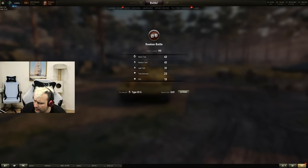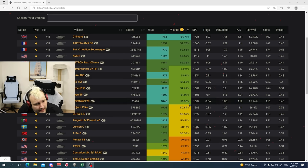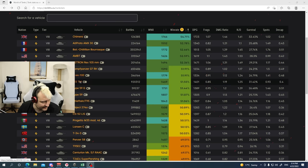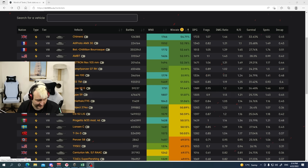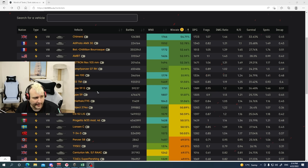Speaking about the Type 59 Gold — if we are talking about win ratio of this vehicle, it is in the 9th and 10th spot respectively by win ratio. It is pretty solid, pretty solid situation, boys and girls, ladies and gentlemen.